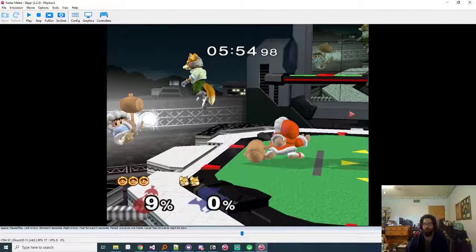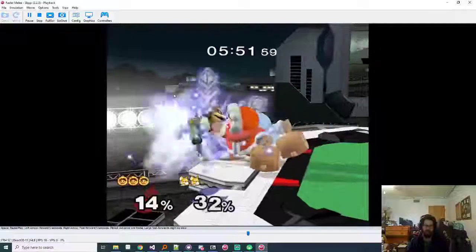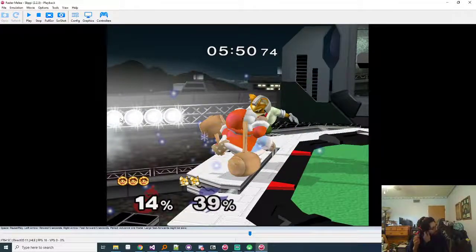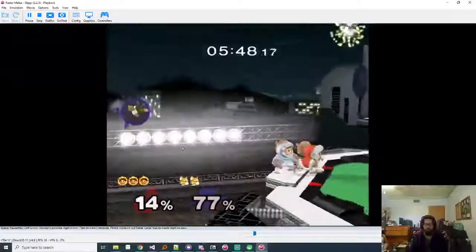If you were paying any attention to Popo here, this would have been a super bad option by him - you could have full hop drill shined, Nana grabs ledge, then up air up tilt and all kinds of stuff. You're reaching level two in this matchup - you get really good at the early Nana shine kills and then you ultra tunnel vision on her. The next level is being able to autopilot the Nana stuff while paying attention to Popo.